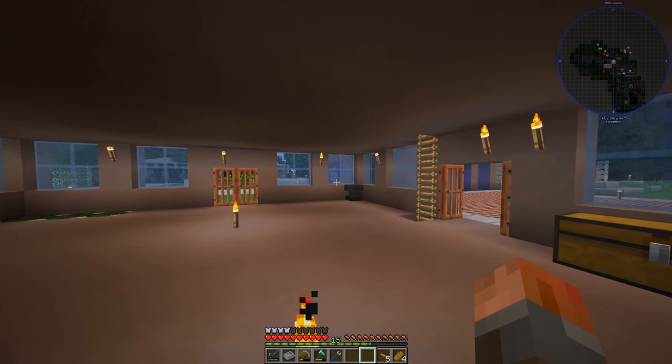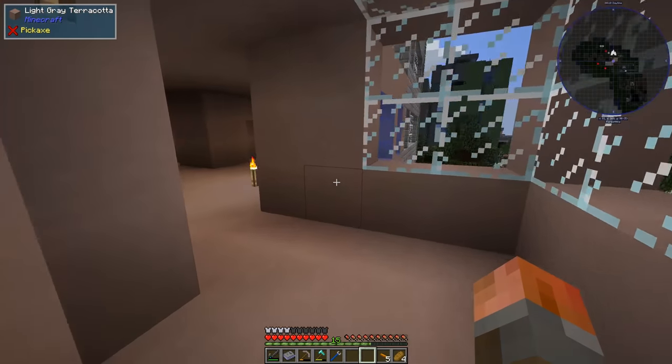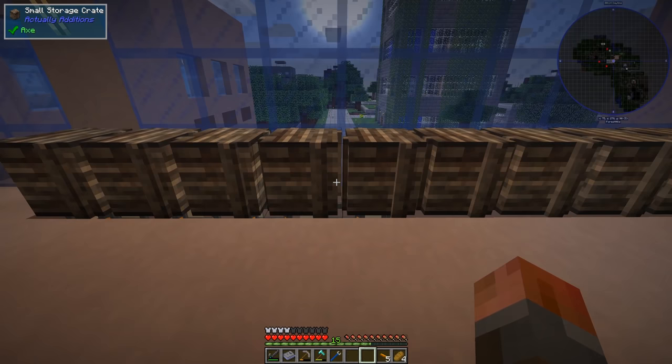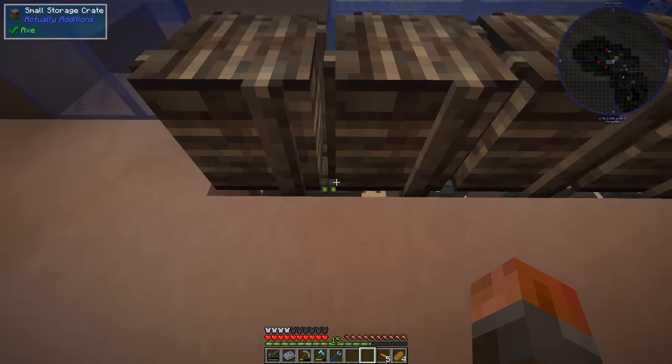Welcome back to OmniFactory. Let's go for a quick tour of the upgrades I've done. I've moved all of our storage upstairs into these series of crates. Only the first five are hooked up for the moment. You can see the logistics pipes underneath them.